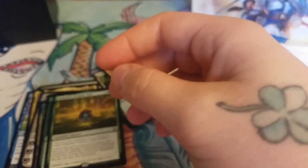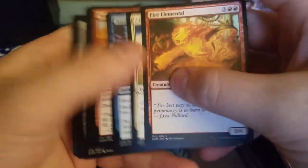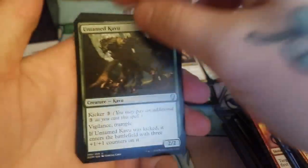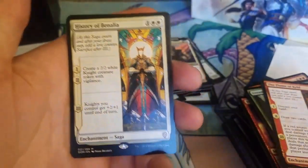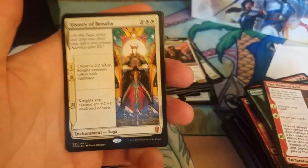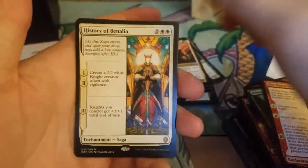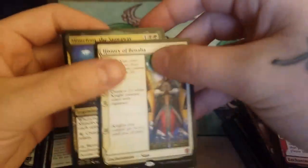This bundle is freaking insane! I went out on a limb and purchased this hoping I'd get something — I didn't think it was going to be anything — and I'm more than happy that I made that purchase. Unclaimed Territory, we got Flame of the Keld — oh god — History of Benalia! We have five mythics in this bundle, everybody! Who cares if we didn't get those misprinted lands? Slimefoot to end it, got the best of the uncommons.